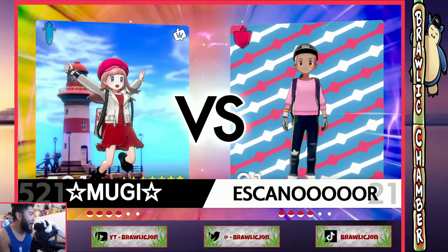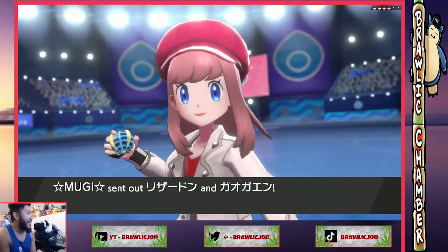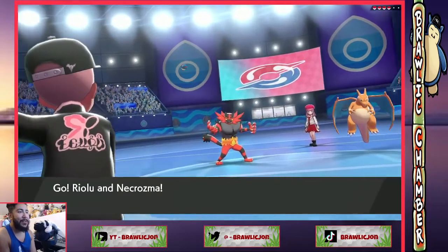Zarude probably outspeeds Lunala. The only thing is he's really bad into Zacian — real real bad, I'm pretty sure he gets one-shot. I'll let Rillaboom go but I don't want regular sun to go. Zekrom has a very useful Roseli Berry. Yeah, I'm not liking all these weakness berries, I'm not gonna lie to you guys.